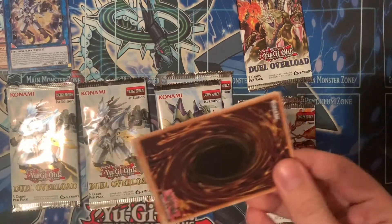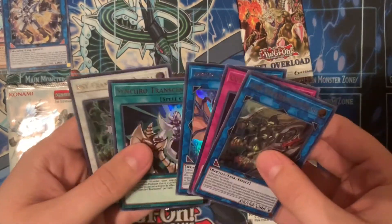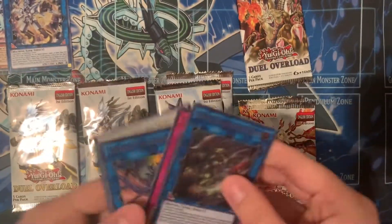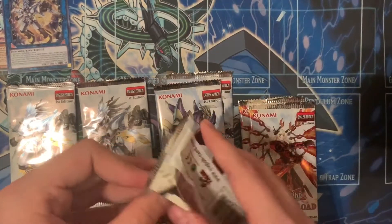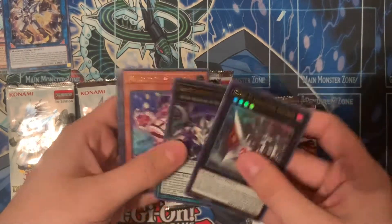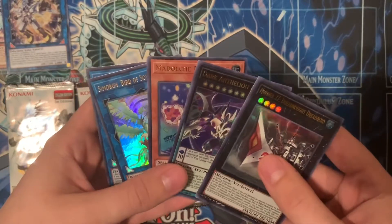All right, let's see. Okay, ooh — that's pretty nice. All right, halfway decent pack there. Let's go with the Link — got a Dragon pack here. Magelline. Not building all shades, but okay.